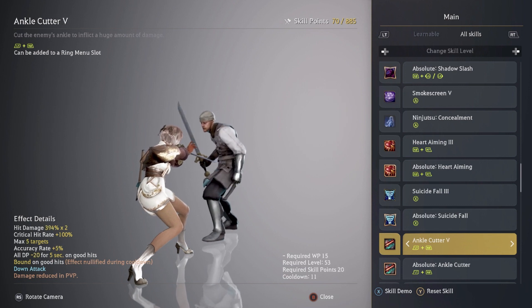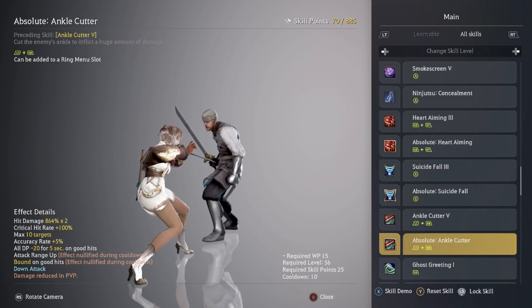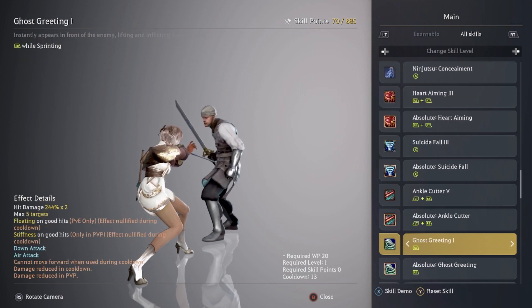Ankle Cutter — I maxed this skill out and absoluted it. It has a critical hit rate of plus 100%, an accuracy rate of plus 5%, and all DP minus 20 for five seconds, which is really really good. This is one of those skills you want to use right before you start using your heavy-hitting attacks, so having the absolute is definitely going to be good for you.